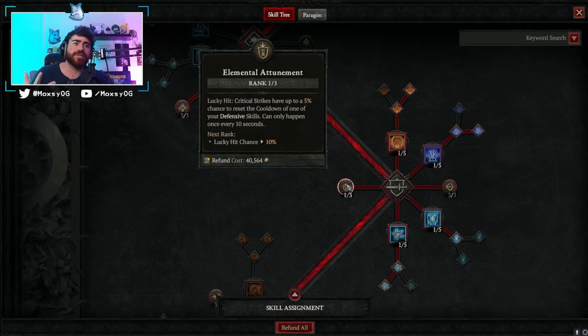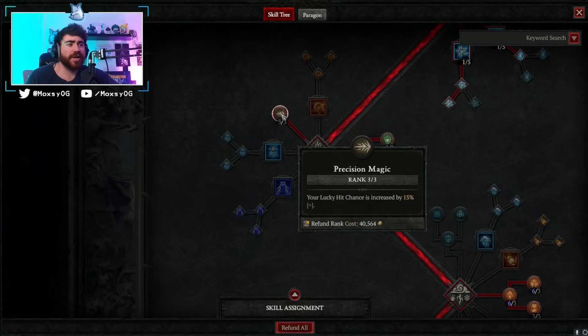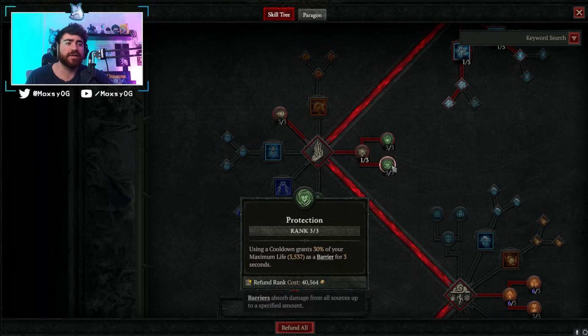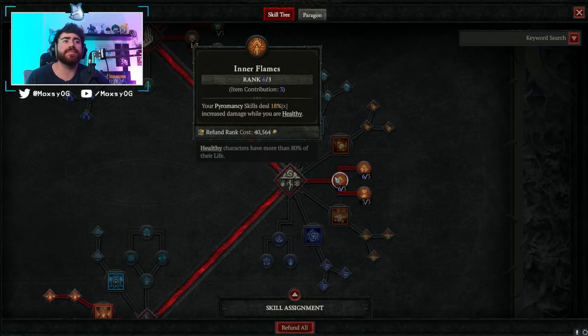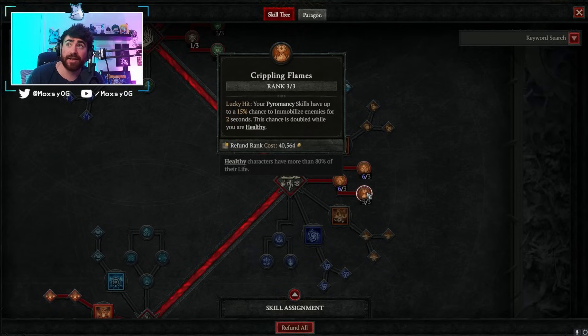We put 1 point into Elemental Attunement for the chance to reset defensive skills — only need one point here, and it happens often with our high lucky hit. Going Glass Cannon for more damage, of course. One point into Align the Elements and 3 into Mana Shield — we spend a ton of mana so lots of damage reduction here. When we use cooldowns we also get more barrier. Under mastery skills we grab Inner Flames: 18 percent more damage while healthy, 42 percent increased crit damage against burning enemies, and 60 percent more crit damage if they're also immobilized. Crippling Flames gives pyromancy skills up to a 15 percent chance to immobilize enemies, doubled while healthy.